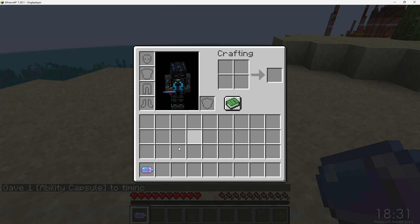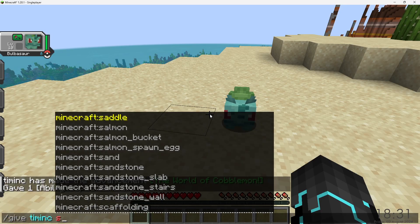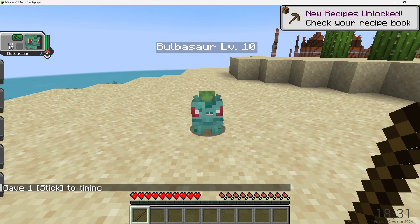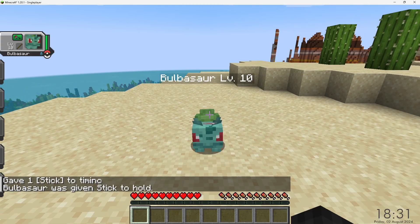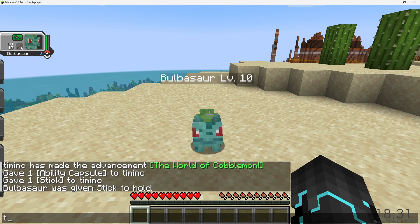Hold an ability capsule — actually no, that's gonna do a thing. Why not a stick? Hold shift to sneak, right-click, and you get the option of 'change held item.' Whatever was in your hand when you sneak right-clicked will wind up in Bulbasaur's inventory in this case.